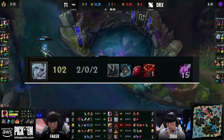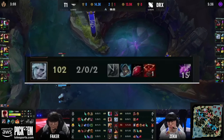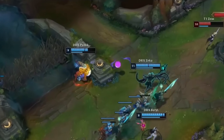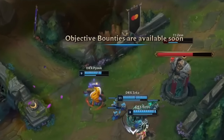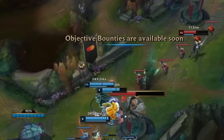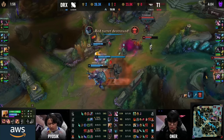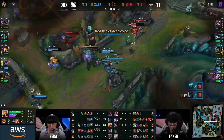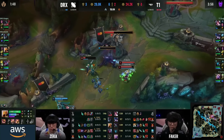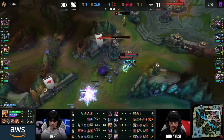The Eye of the Herald temporarily replaces your trinket — I'll cover trinkets in a future video. While it has replaced your trinket, the player has the ability to summon the herald once. When summoned, the herald will push the closest lane and charge a turret if near one, resulting in massive damage to the turret and potentially securing turret plates for the team as well. It is worth noting that she can charge multiple turrets in a row if not stopped by the enemy team, potentially resulting in a very large push when ignored.